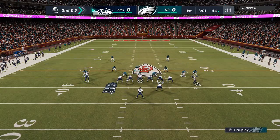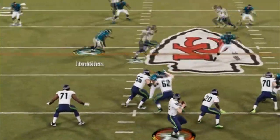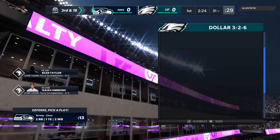On the next play, since he ran, I'm still setting up a vanilla look. Since he's running a lot of crossers, I give myself a three-rec. As you can see, it takes away that crosser for the most part — we get a coverage sack. So you can see that customizing my defense is already working out.